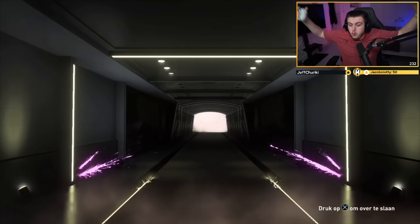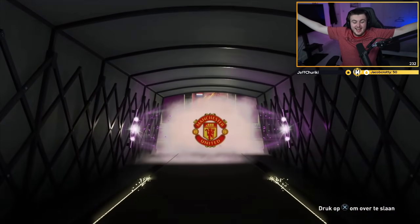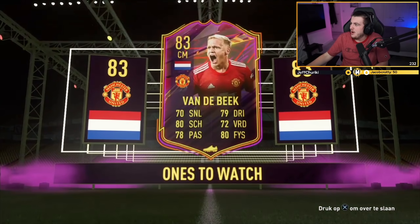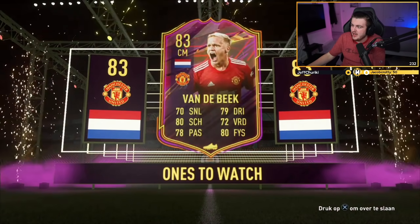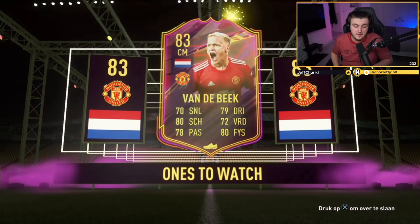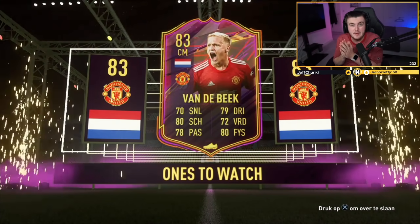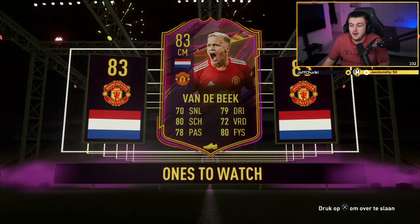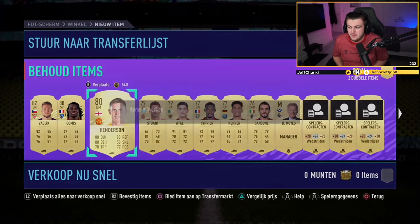I don't think he's got a massive value at the minute, but in maybe a week or two when Ultimate Scream comes out and we get a decent SBC, he'll be worth a good amount — maybe 12 to 15k as 85s usually are worth that much. First rare mega pack. Dutch — Donny van der Beek again! We got a ones-to-watch Donny van der Beek. What's he worth? I would guess around 75 to 80k. He's 68.5k — very close.